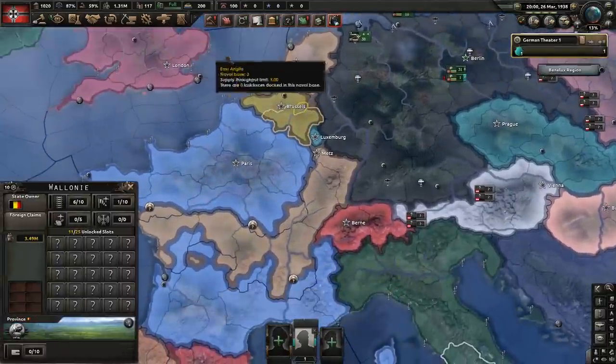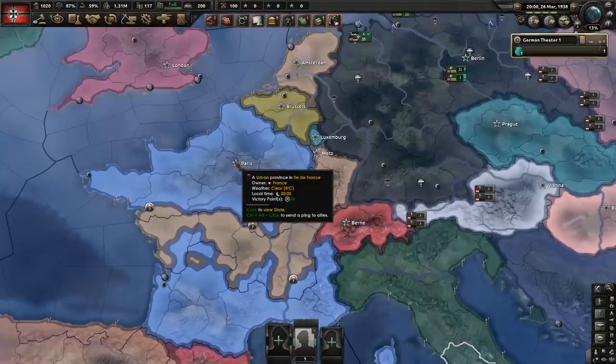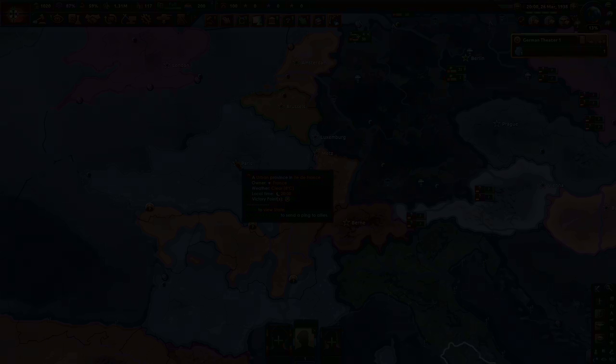Anyway guys, that is how you can stage a coup and boost ideology in the new Le Resistance DLC. Hopefully this helped you guys out and hopefully it's going to make the game a little bit more fun for you. Thank you so much for watching, I hope you enjoyed it. Don't forget to check out the Le Resistance playlist guides. Thank you for watching, I'll see you guys next time. Stay awesome.